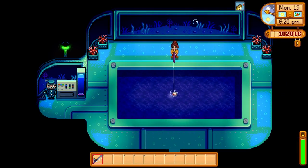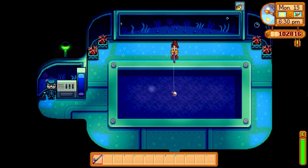There are three fish that you can only catch while on the submarine ride at the night market, and they are the midnight squid, spookfish, and blobfish. Since there's only a three-day window to get them, you should definitely remember to make your way down there while you can.